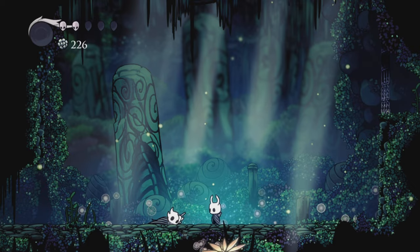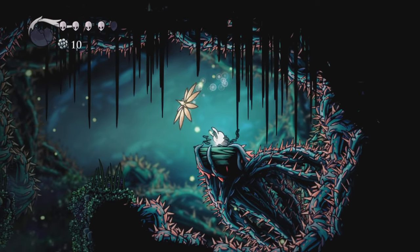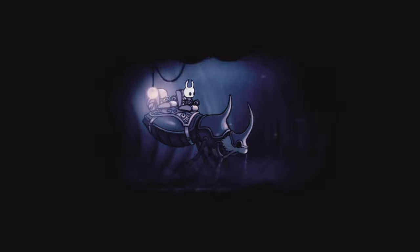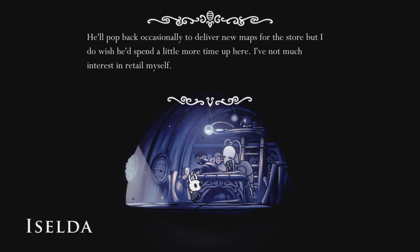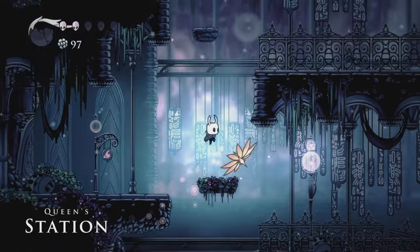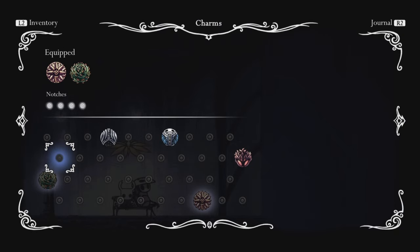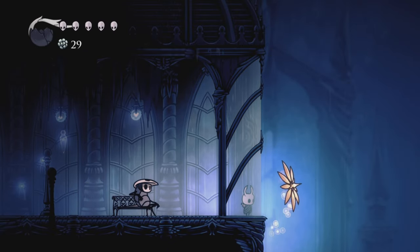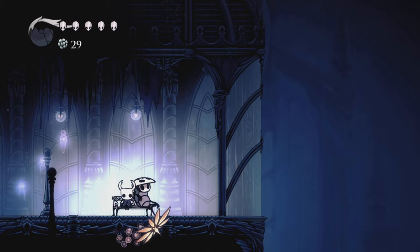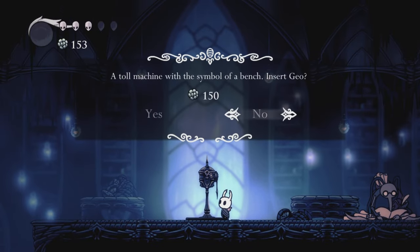Don't you worry, dreamers - I will find you and give you your normal pills. After this I went on a bit of an unlock spree. I went and got the Thorns of Agony charm. I can finally have some personal space. I went to Dirtmouth and bought the quill from Cornifer's smoking wife. I went to Fungal Waste, got to the Queen's Station, and then I finally got the Mantis Claw. I went to the City of Tears and cuddled with Cornifer on the bench and listened to the ambience for but a moment.